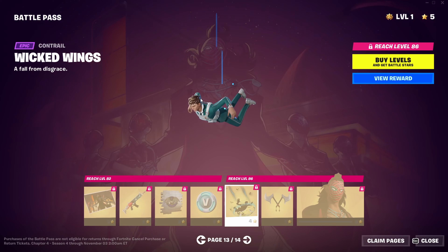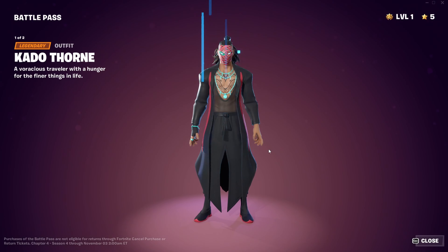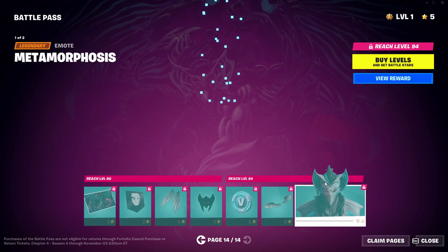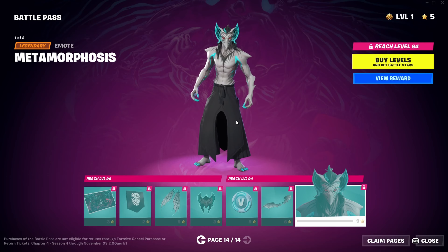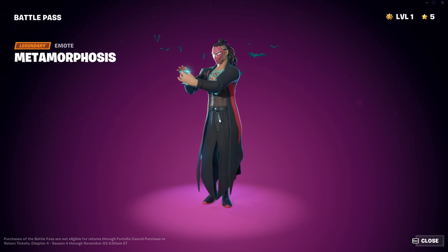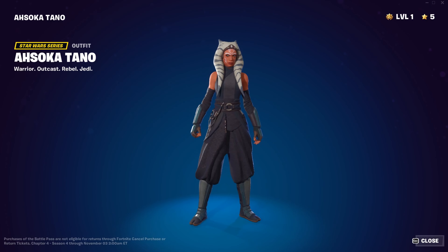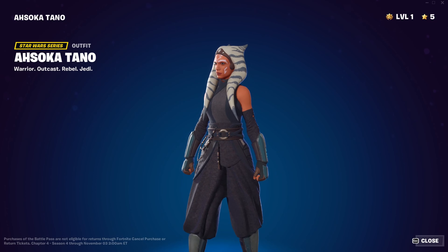Oh, and here's the big boy — it's Kato Thorn. And we got the Wraith Wings glider. That looks really good, actually. And Ahsoka Tano. Here's Ahsoka. I am really glad they had Ahsoka — she's one of my favorite Star Wars characters.